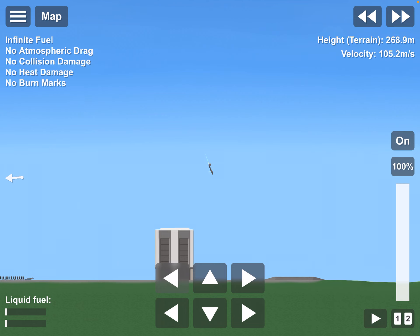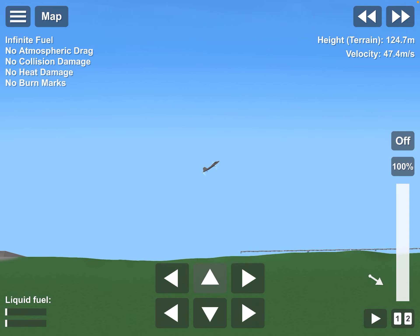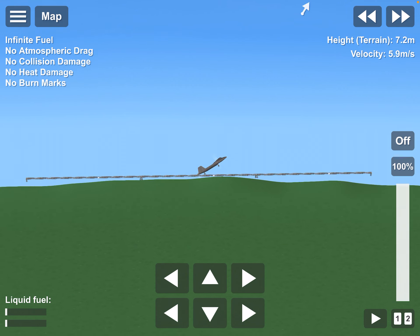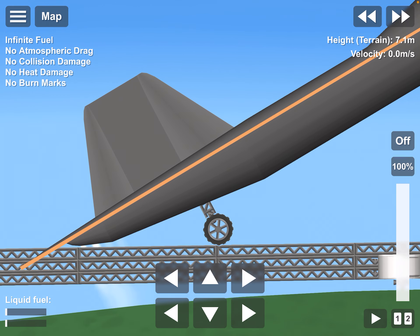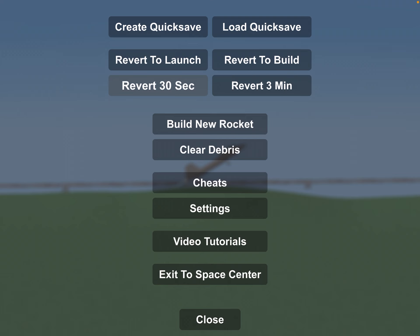Now what kind of glitch is this? It's all got stuck here. I don't know guys, my game is acting glitchy nowadays — for some reason I can't really find out why. But luckily we have options to revert 30 seconds and so. Otherwise it would be a problem, especially if you don't do quick saves. So just remember to do a quick save when you're doing any launches, missions, or anything — this will save you a lot.